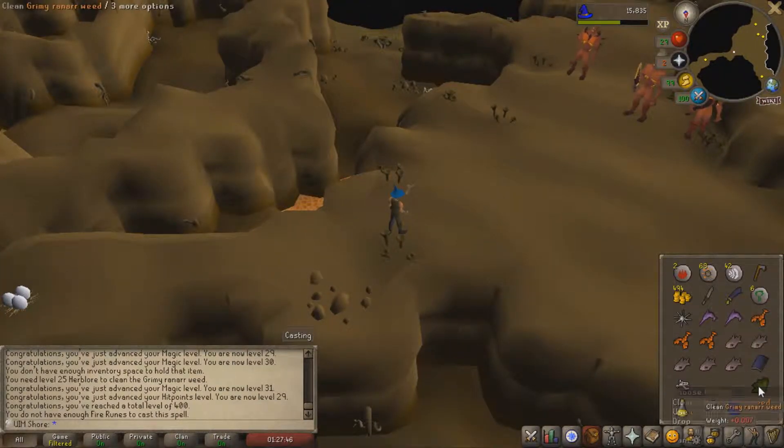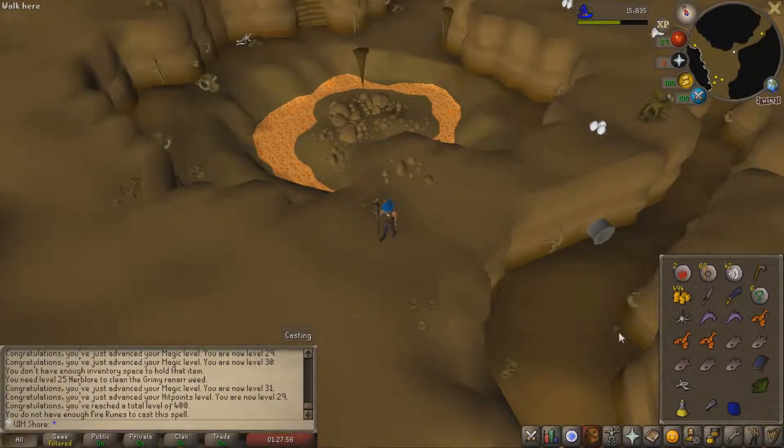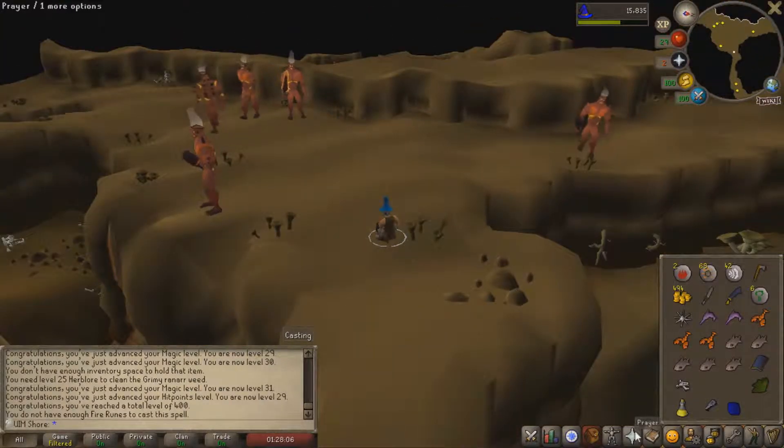We got a miscellaneous drop. Got a Ranarr which I can't use at all. Got the random event, the herb guide Dr. Jekyll. And then the loot path obviously, which for now I'll keep but will probably drop in the future. I definitely can't get another kill with 42 Wind Strikes, so let's just get out of here.